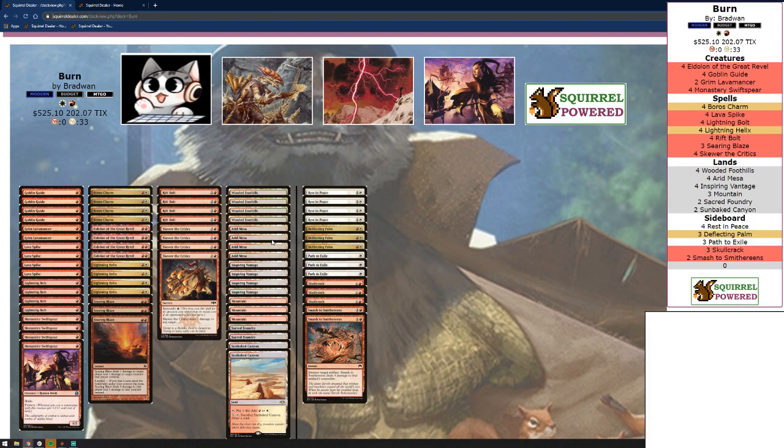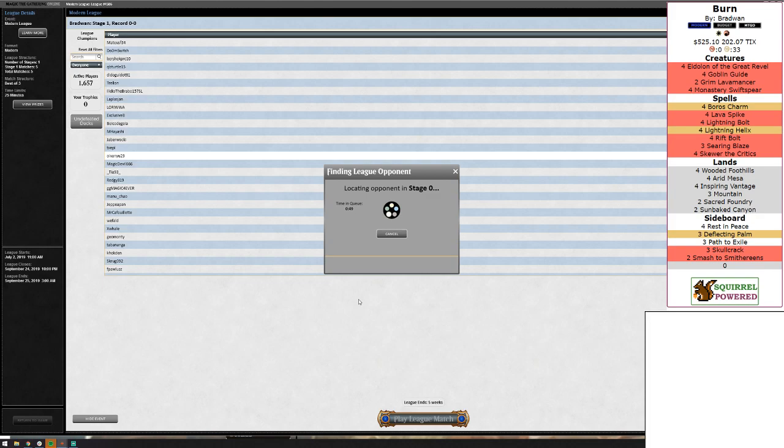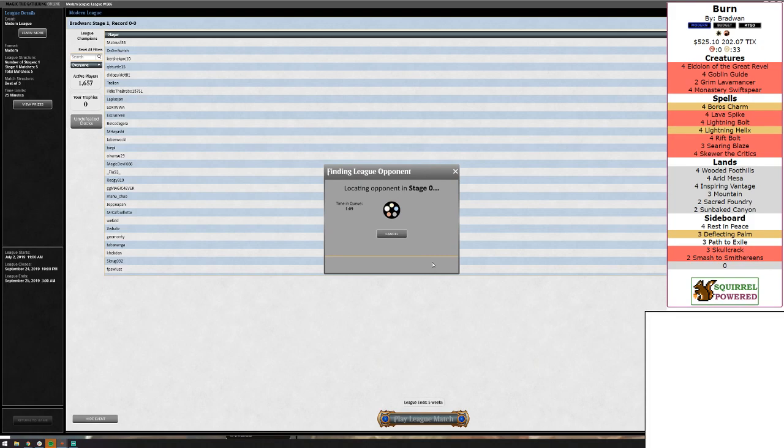Burn is a great starter deck if you're looking to get into Modern format — it can even go into Legacy. It's a cheap pickup. The most expensive card online is probably Rest in Peace. Arid Mesa tends to be expensive, but Wooded Foothills was printed in a standard set so it's still pretty cheap. About $500 in paper and $200 online, with most of the cost in Eidolons, Grim Lavamancers, Rest in Pieces, and fetches.